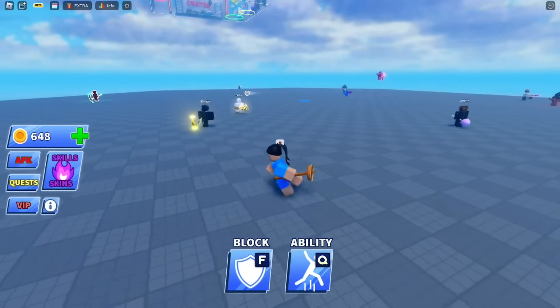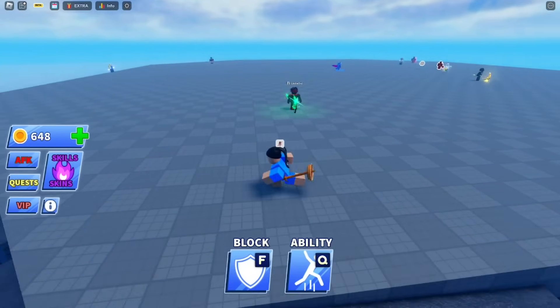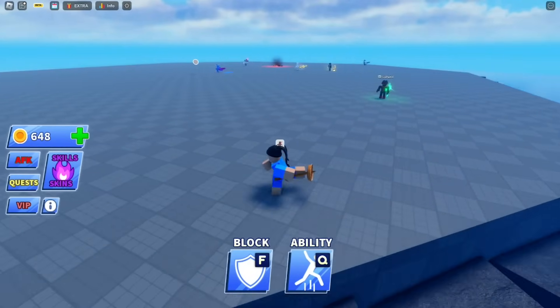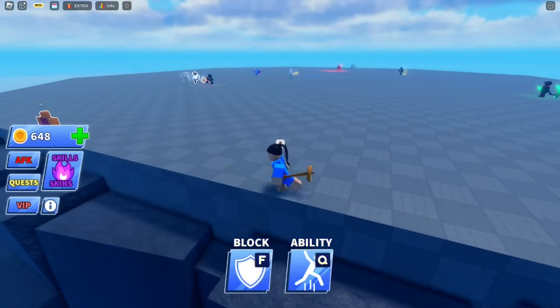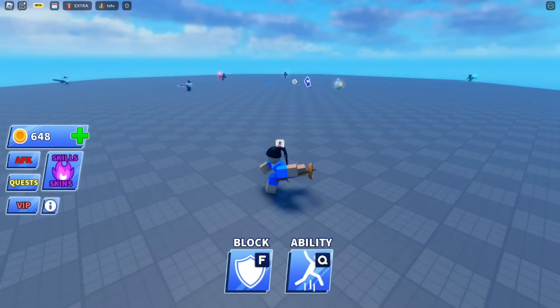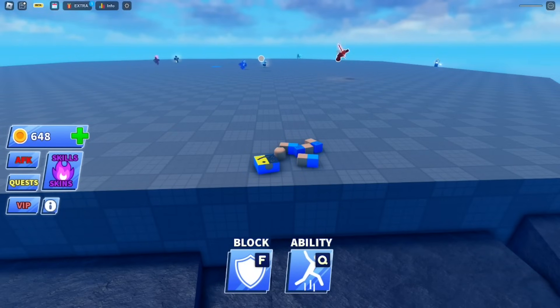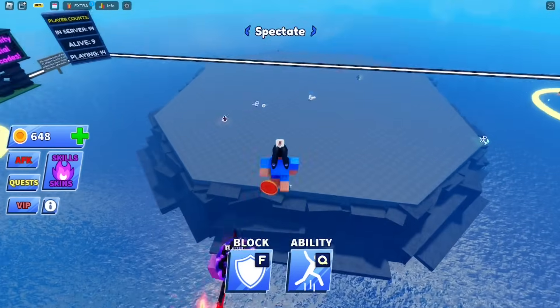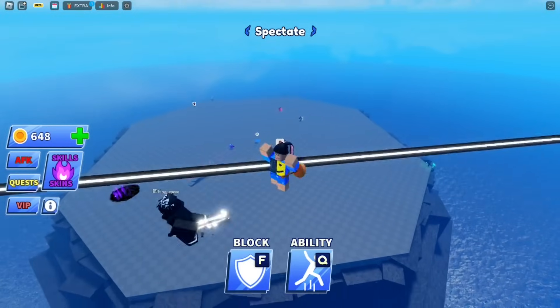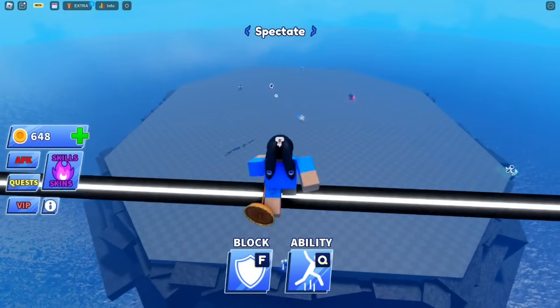You now have the ability to bind your keys — you can switch keys around. For example, my block is set to F right now but I can switch it. The best tip I have is to always keep your eyes on the ball. I literally hit the ball and pressed F and still died — something's wrong with this game.